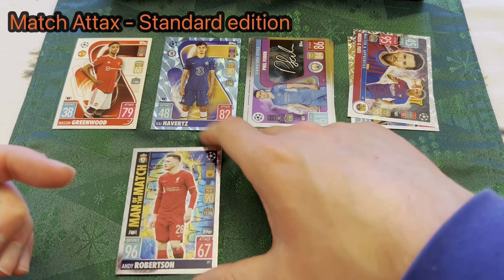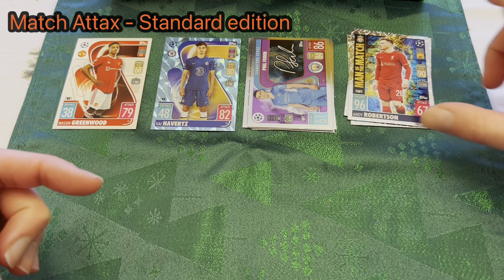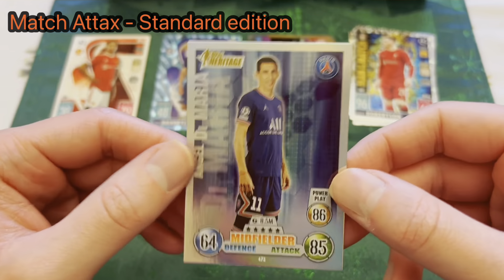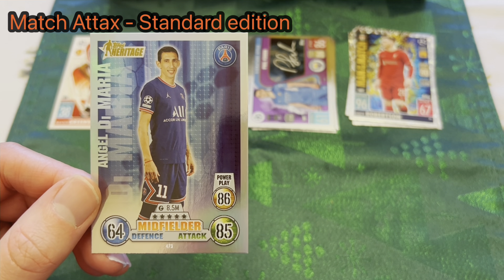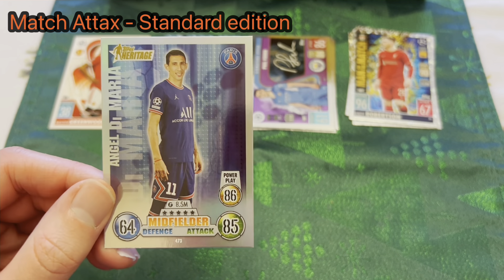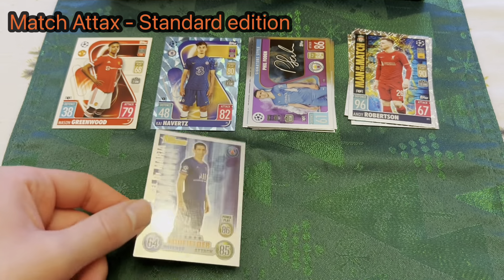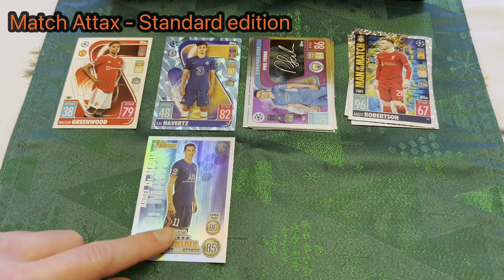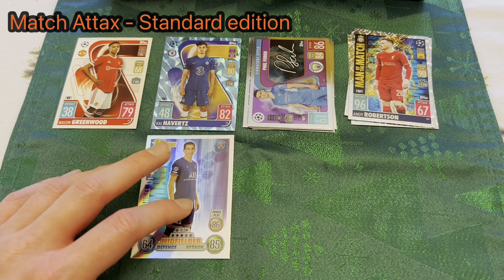We also have the 15th Anniversary Heritage cards — you get these one in every three packs, and there are 32 to collect. You can see this Angel Di Maria card is in that old-school Match Attax design, which is really cool. They're actually quite difficult to get — I'm missing so many from my collection and they've been the hardest to find so far.